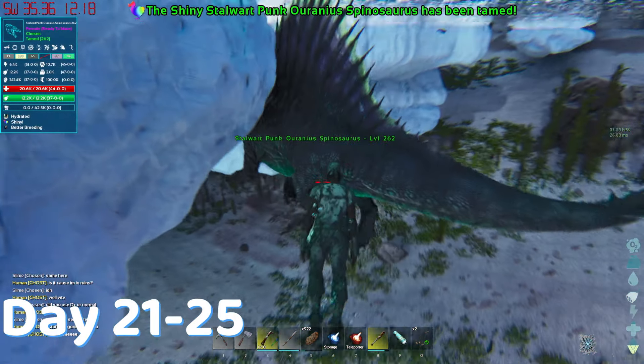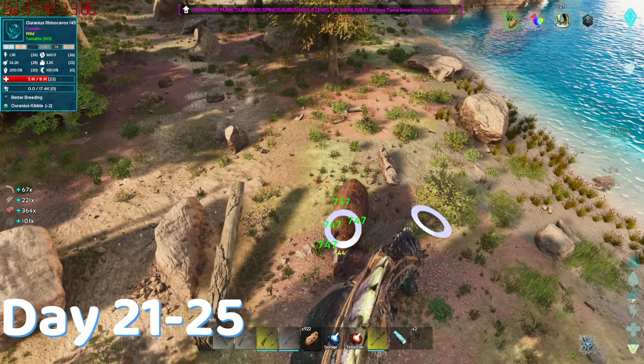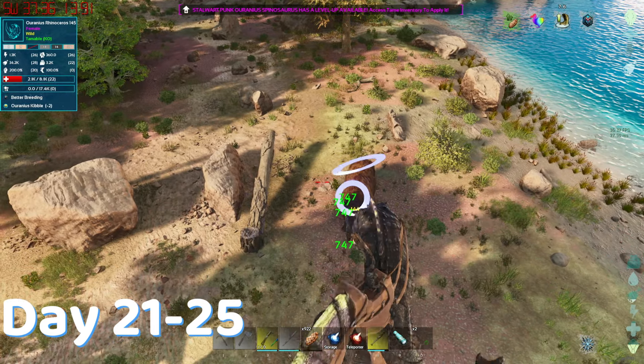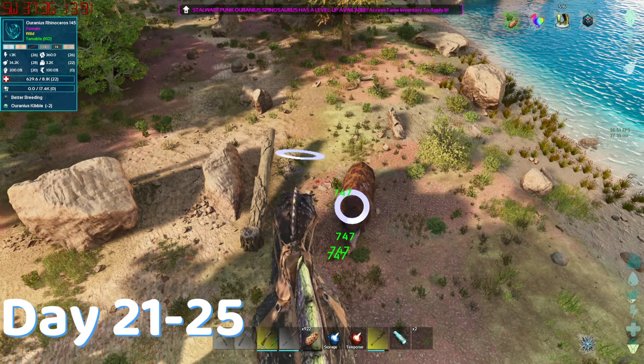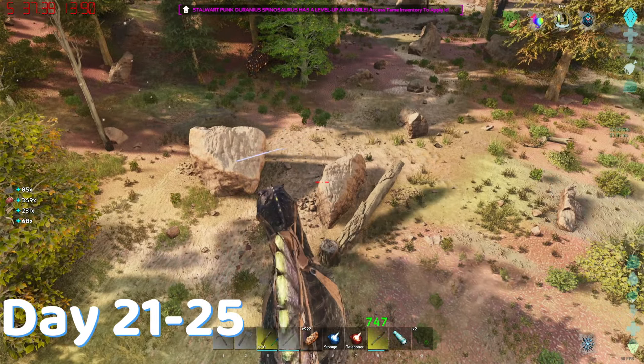I finally tamed it. Don't know what its abilities are, but it's time to test it out. And it's not bad at all, it's doing some really good damage. It allowed me to kill time till my rexes were grown so I could take on the first boss. But it took a hot minute. So to pass the time, I just went around killing things with my spino and rex.